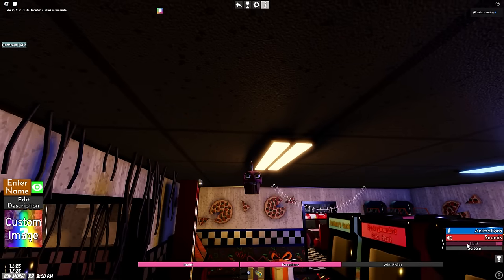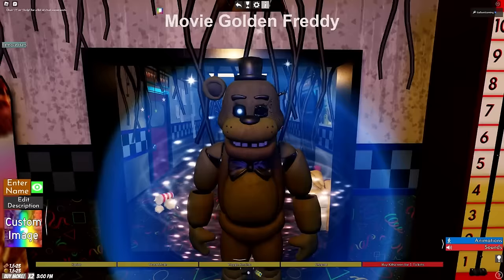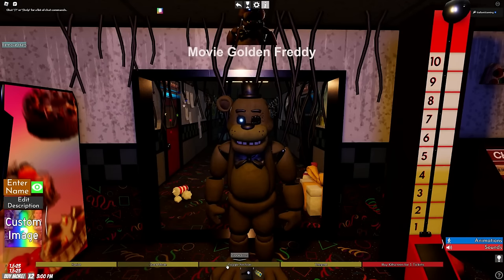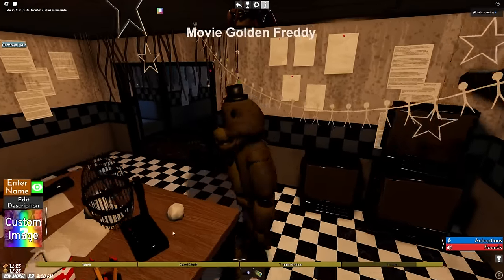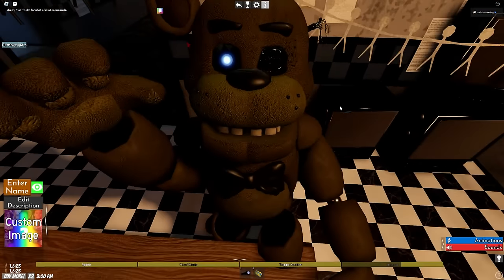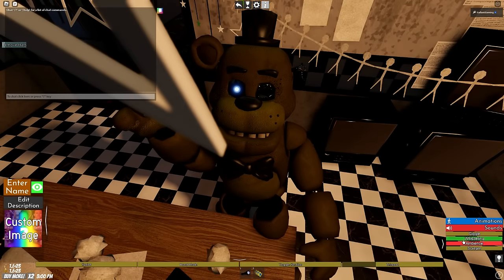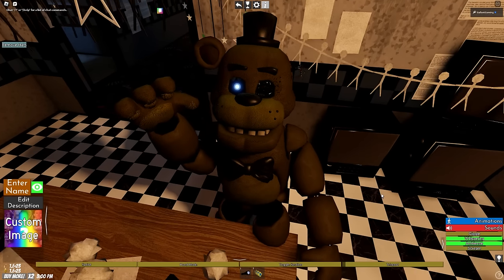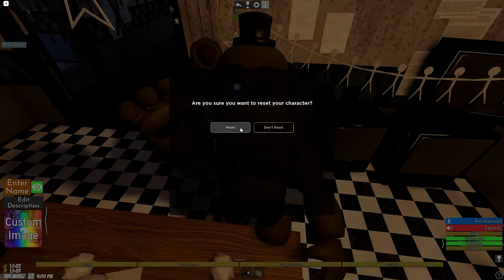We've got Sans Golden Freddy — I'll never not call it that, it's absolutely Sans, everyone knew it. The hard mode is the same green. We have toggle eyes, teleport to the office, and we can buy the kill screen for one ticket. He can whisper and has some ambience. He's doing a pose like the Scar-Mufasa scene from Lion King — 'long live the king.'